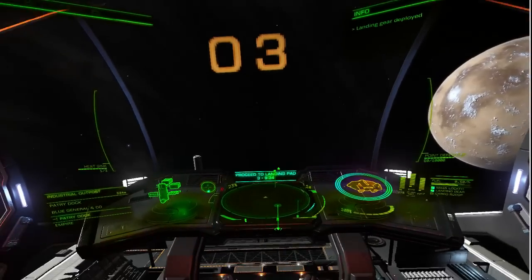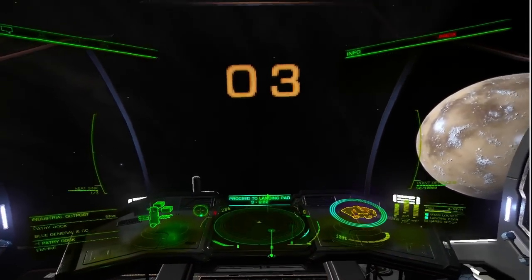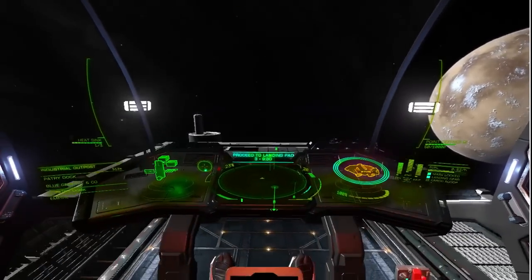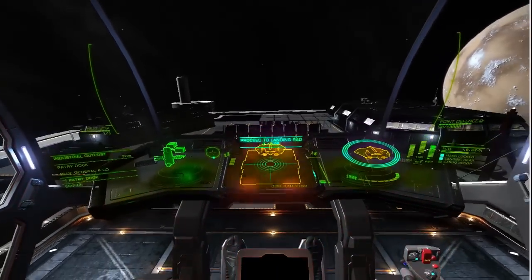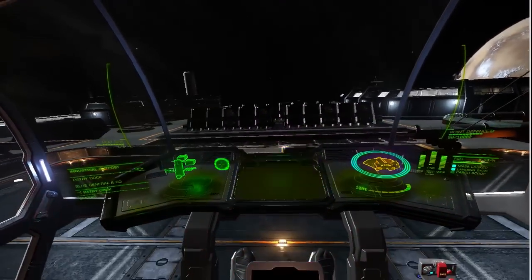Here's my little trade route. I'm in my ASP, which you should now have, unless you decided to opt for the slightly cheaper — significantly cheaper — T6. But either way, you've got a large cargo capacity.